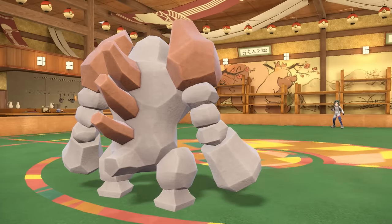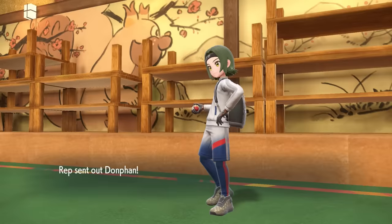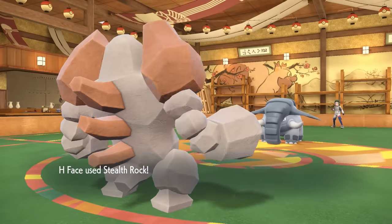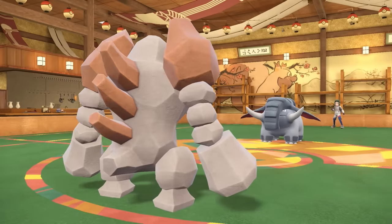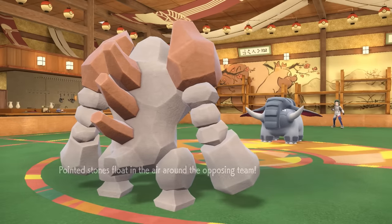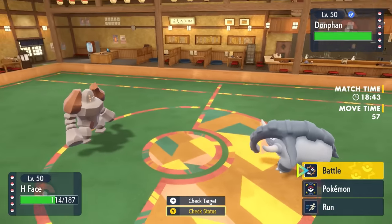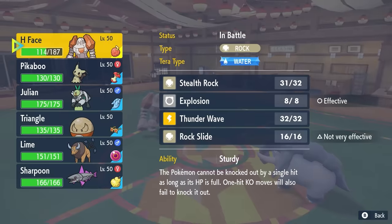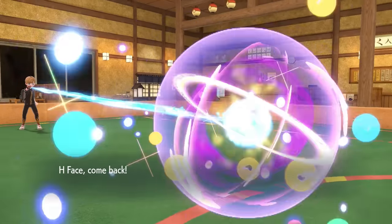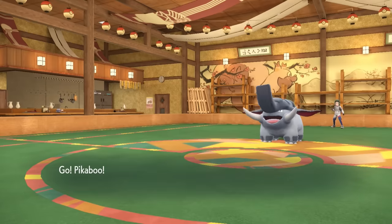It's also important to note we don't see any Choice Item on that thing, so that is at least good intel. They decide to go into the Dawn Wings Necrozma — I'm feeling like because they know I'm gonna Stealth Rock, they can obviously just Rapid Spin that away. The Regirock is kind of in a position where it can't really do anything, so I get my ass out of here. I decide to bring in the Ghost type in the form of Mimikyu.